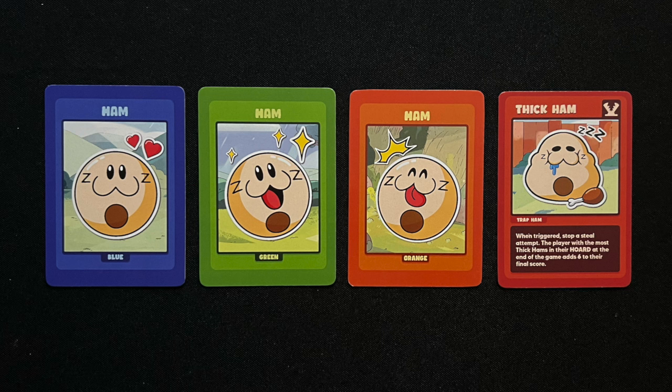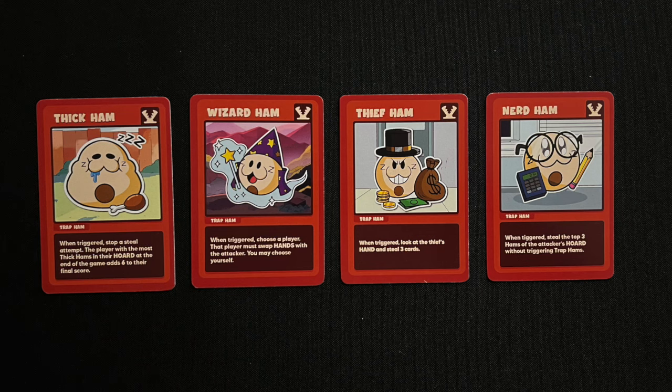There are four types of hams: blue, green, orange, and trap. Each of these ham cards counts as one point when hoarded. But the trap hams have special abilities that will be explained later in this video.